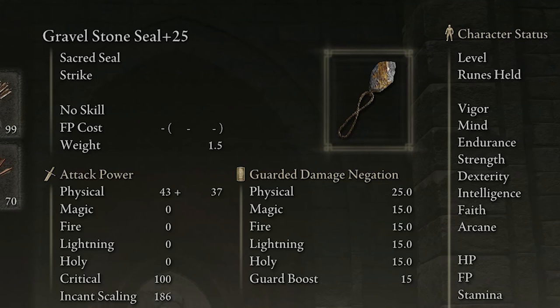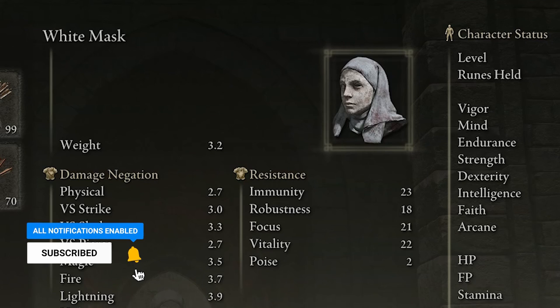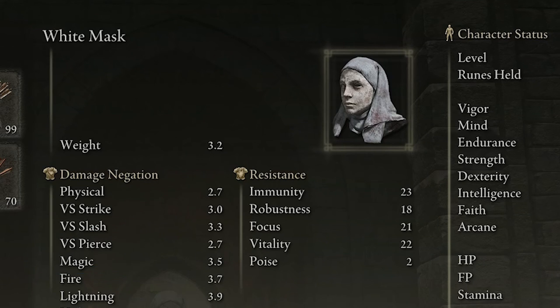On top of this, we are going to be using the White Mask, which you guys already know adds 10 additional damage for 10 seconds — it's pretty much an op mask. If you don't have it, all the links are going to be in the description to help you get all the different items.